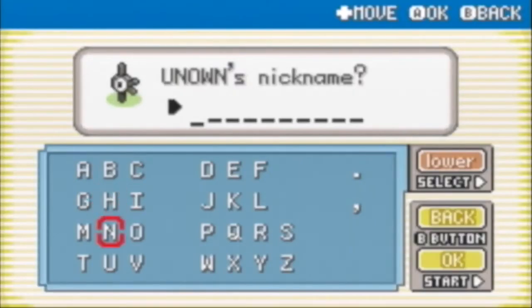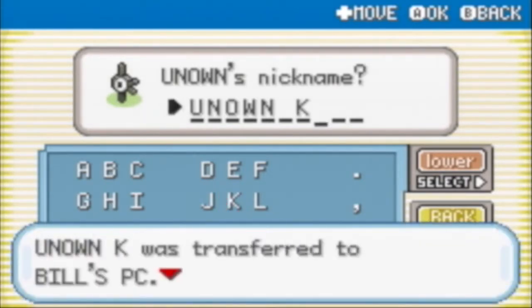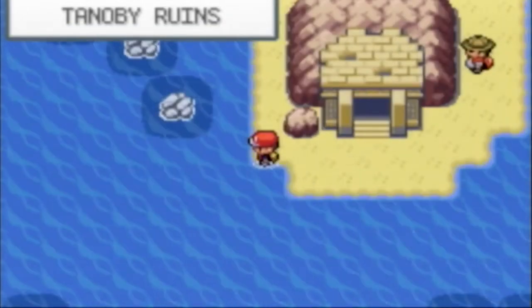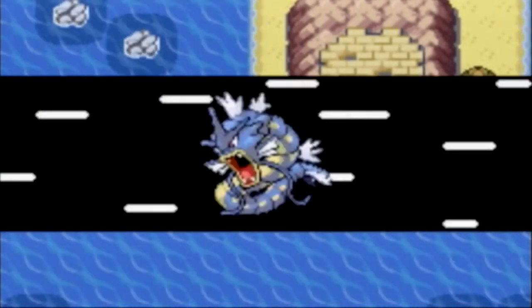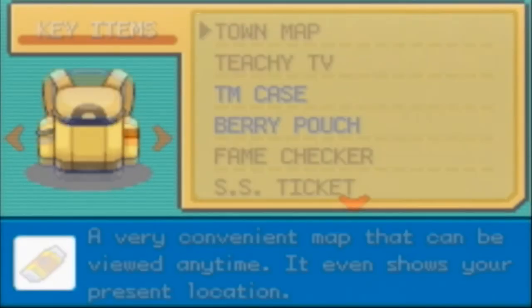Okay there we go! Let's name it Unown K. What I could've done - I won't change it now - is I could've named it just P, G, K for the letter. But Unknown K, Unknown G, and Unknown P is fine. I'm pretty sure it's K. Now I can put a fresh Repel on, so that's nice.